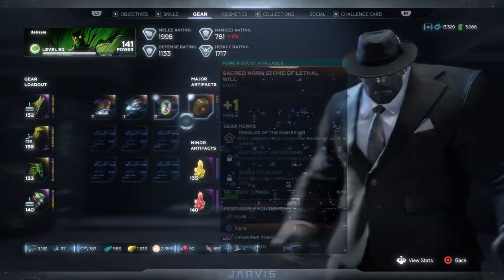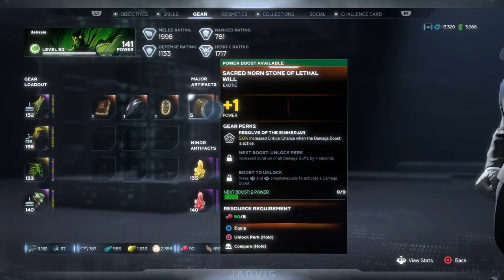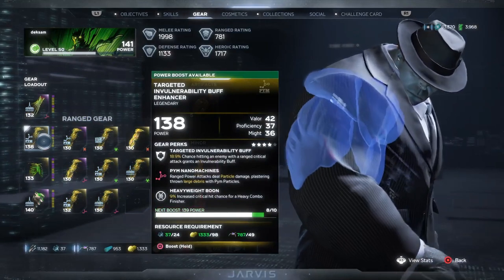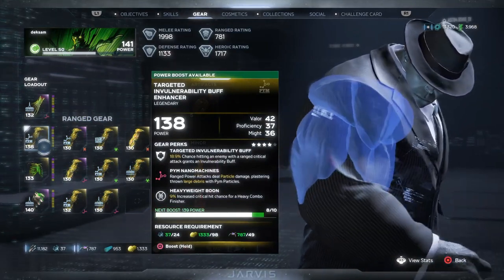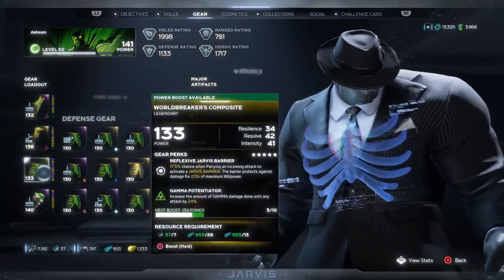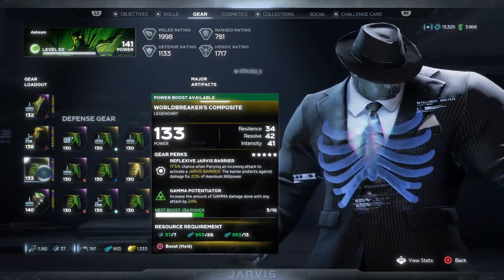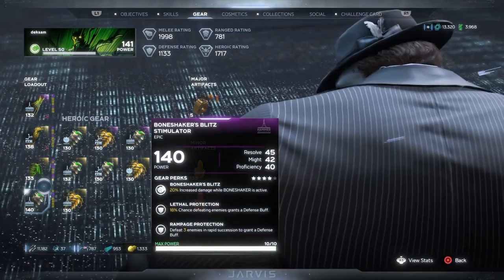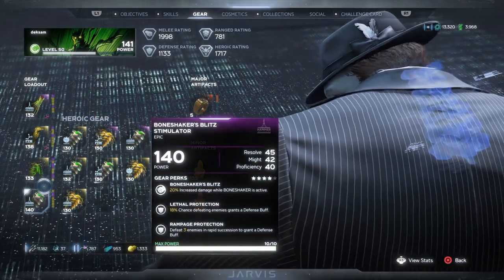For our gear, there are quite a few things that work here, but the major artifact you're going to want is the ring for sure. Make sure you have Plasma, Pym, or Cosmic Damage on your heavy attacks, though light attacks will work too. You can even have Plasma on your heavy attacks, Pym on your ranged attacks for your Rock Swing, and then Gamma on your heroic attacks. Your damage will be intense.